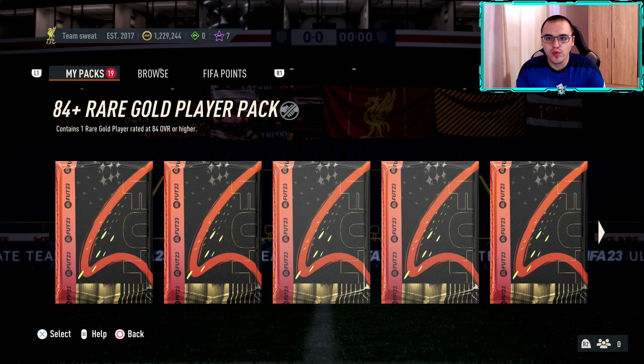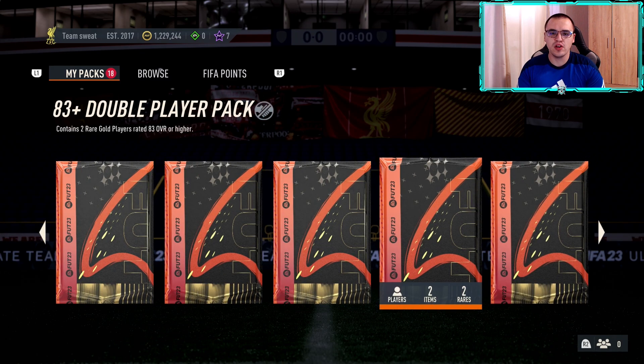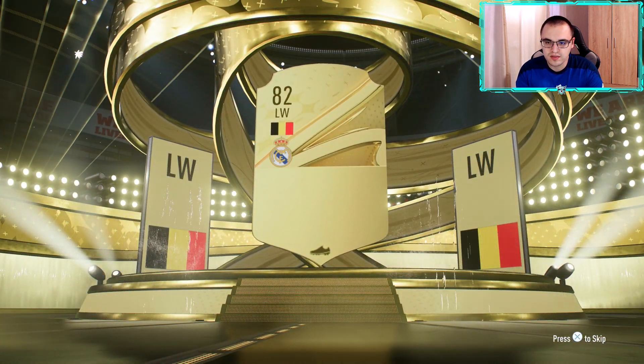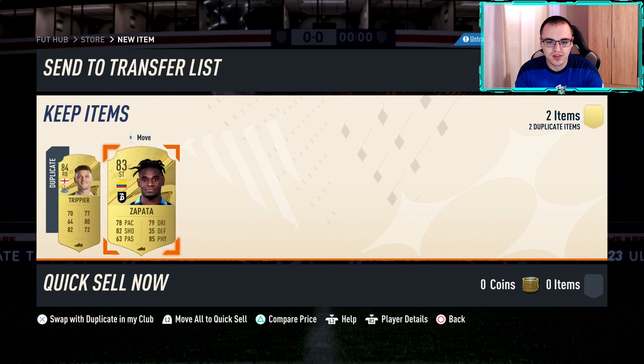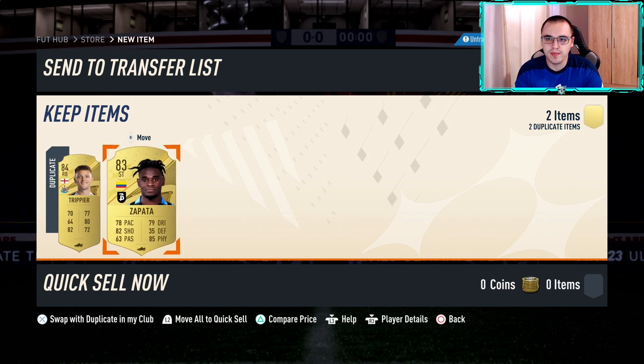Done with the tradable packs, now moving on to the 83 pluses. Starting with the 83 times 2 — we get a real gold player, it's a walkout, Belgium left wing — that's Eden Hazard! Second 83 times 2 — no special card again. That's Trippier — we just got him in the player pick, so two duplicates untradable.